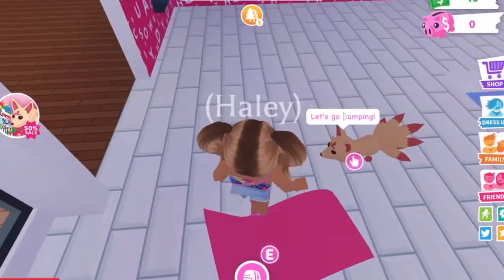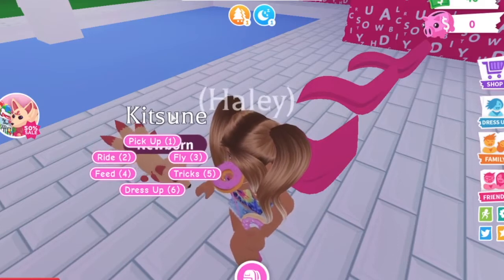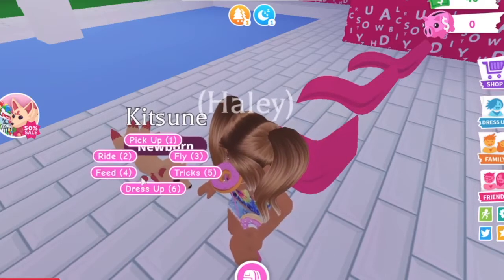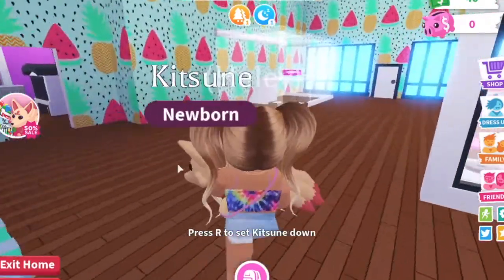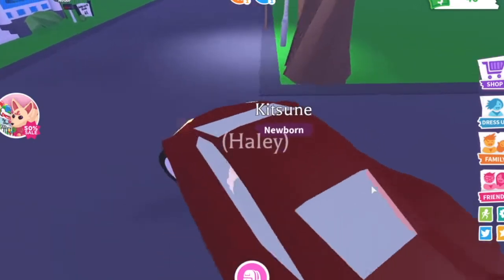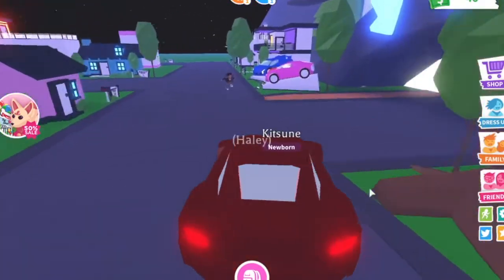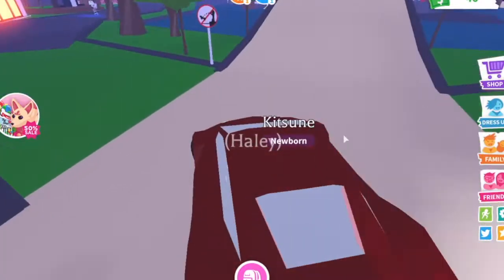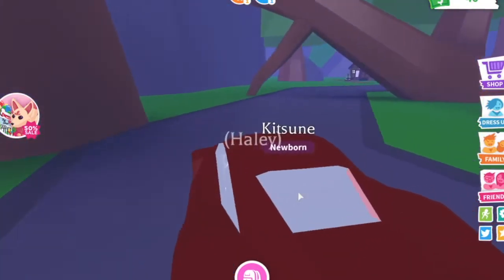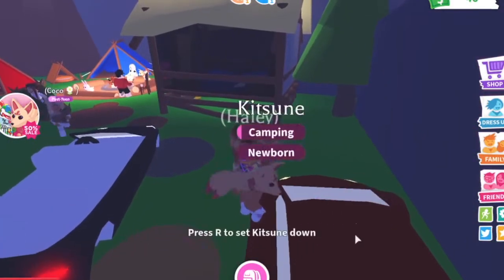The Kitsun wants to go camping! I haven't named them yet. Let me get out my vehicle and try to drive there safely — probably not. I wish we were able to change the color of our cars because I don't really like this red. Sorry, I don't mean to run you over — I just don't know how to drive in games unless it's Bloxburg, where driving is easy. Okay, time for you to go camping, little Kitsun!